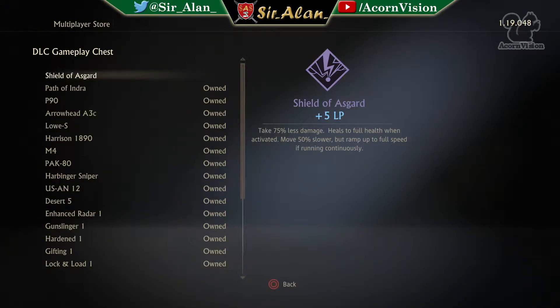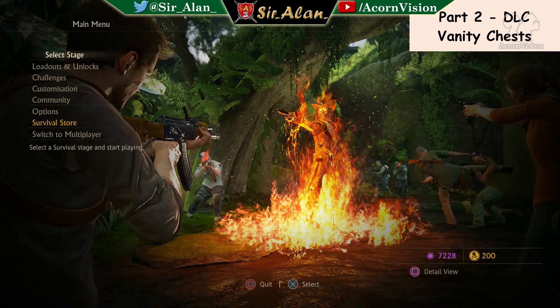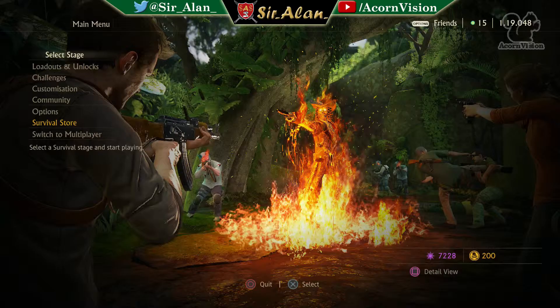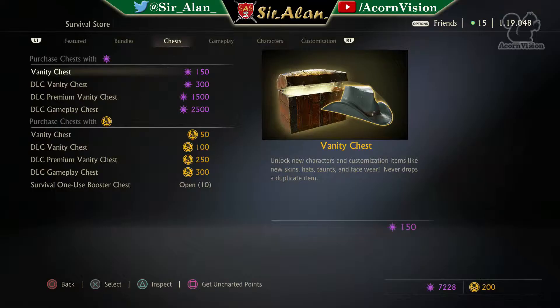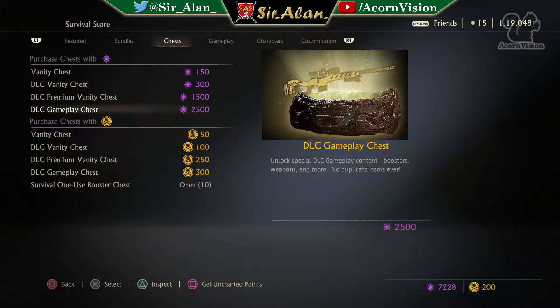I've only got the Shield of Asgard left that I don't own - I can see I've already unlocked the rest. Got everything I wanted. I've got zero relics but I've got everything I wanted, so I'll go back to grinding. I want to start by opening the free chests I get from leveling up. I'll open those first, then a few DLC vanity item chests, then a few hero weapons. As for the Shield of Asgard, who knows - they might drop the price again, so I'll wait for a sale.